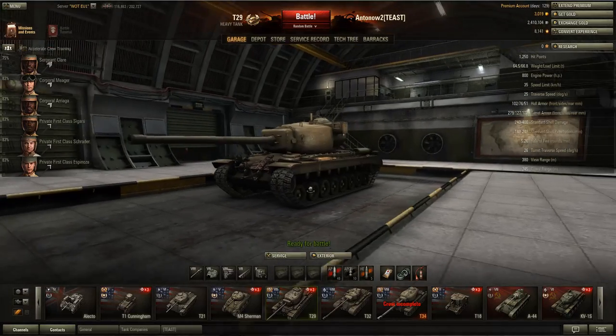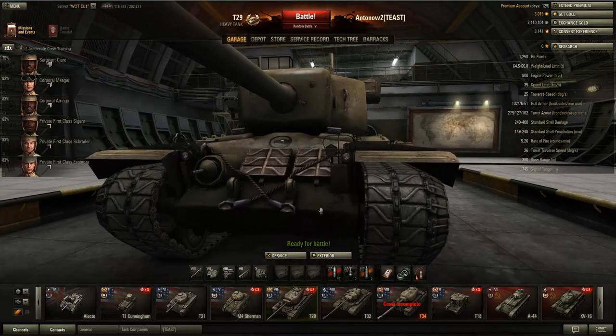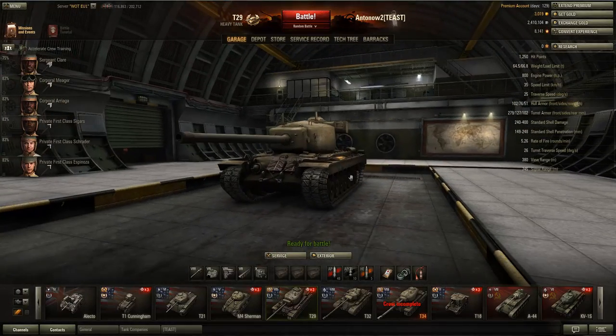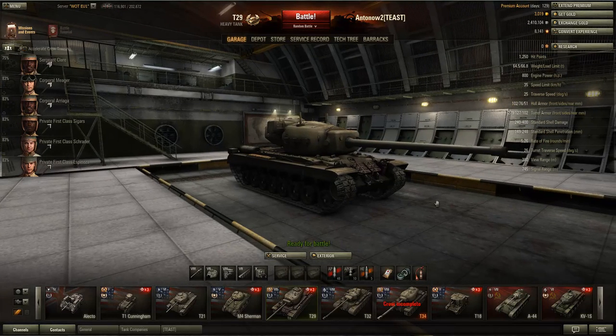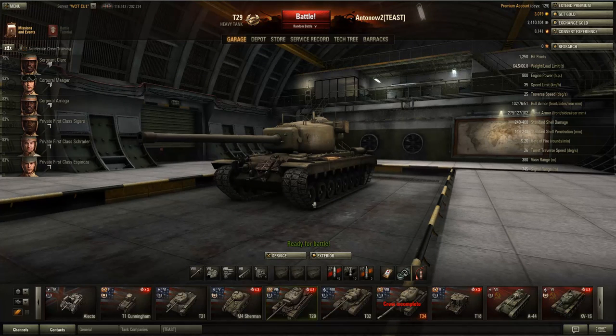I'd also recommend angling your hull, because 102mm at a good angle is actually quite decent and can bounce shots, especially from lower tier tanks. The T29 isn't fast, so once you commit to a flank you cannot easily readjust. Make your decisions carefully because you won't be able to change flanks mid-battle.